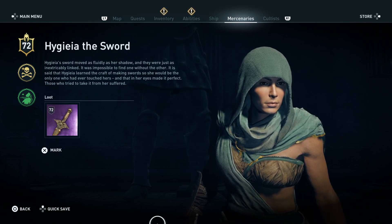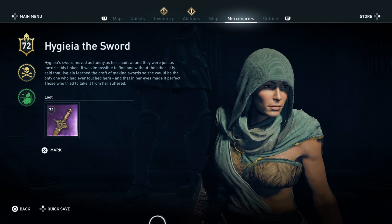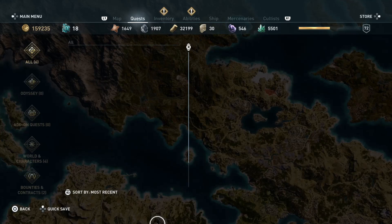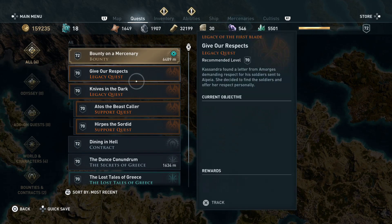She has a sword — that's good. She is level 72 and it looks like she has a plus on poison. That's good. This is going to be a very easy target. After you look at her, go to your quests and track bounty on the mercenary, as always, because you want to track that.